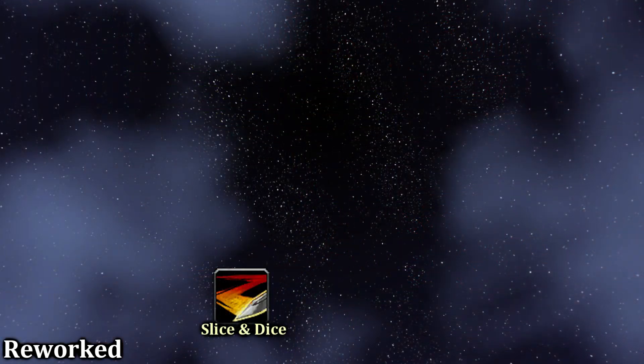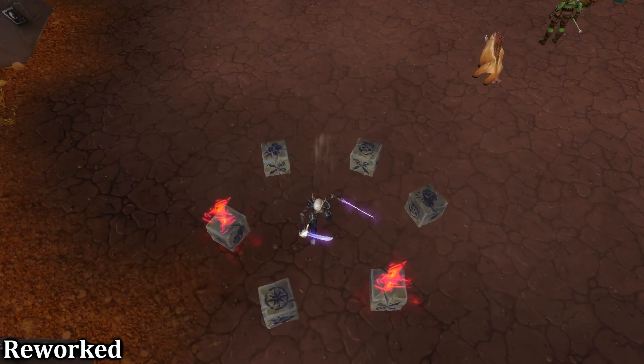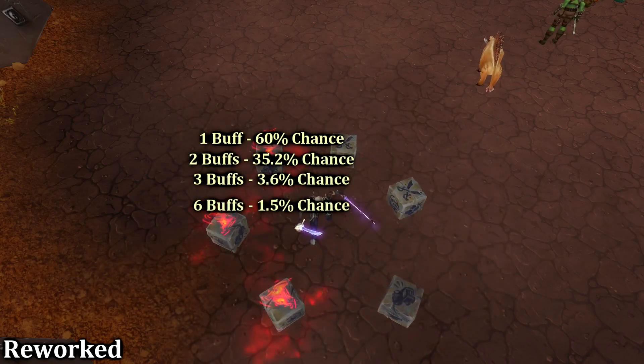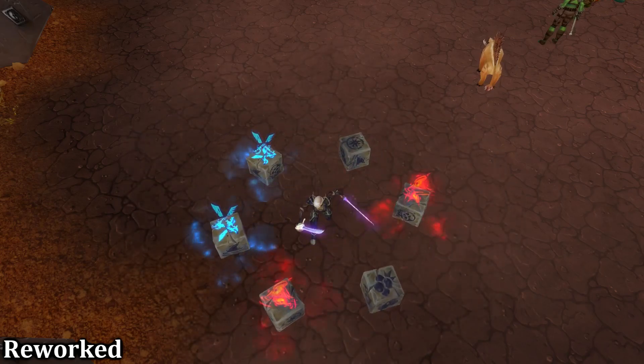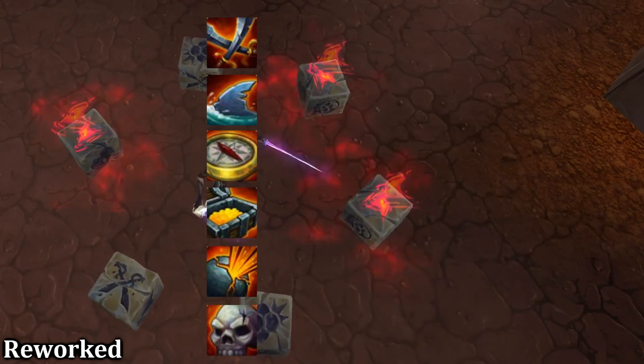Slice and Dice has been replaced with Roll of Bones — a finishing move that grants you a variety of buffs. You can gain 1, 2, 3, or all 6 of the buffs. Which buffs you get depends on how the dice roll in the animation. Here is a list of the buffs that you can get and their respective icons.